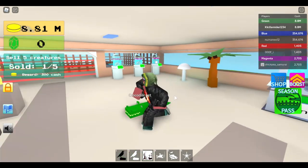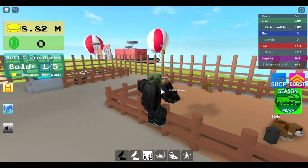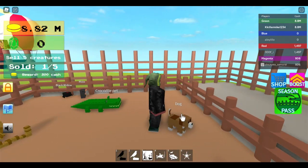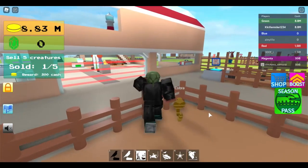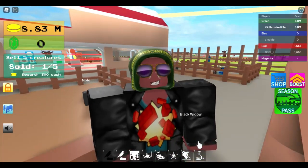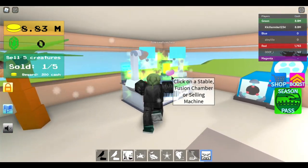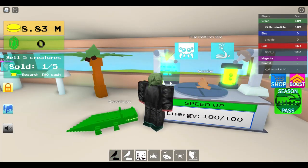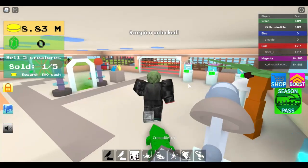Now we're going to get the black widow and the cobra to make a scorpion. Cobra — dog — cobra — black widow. Now I'm going to put the black widow on there and then the cobra, and — scorpion! The scorpion is unlocked.